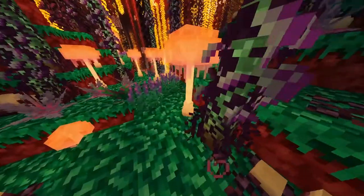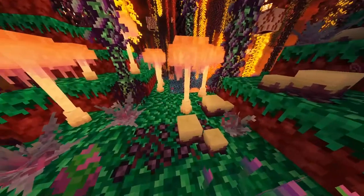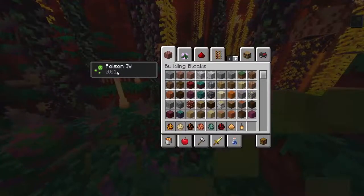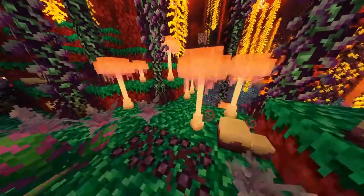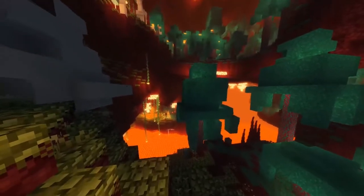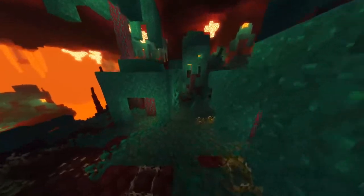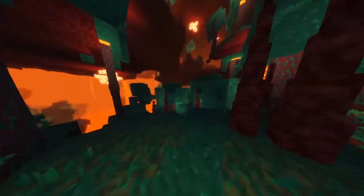In the Nether Jungle biome, you can actually step into plants that act like poison ivy — they can give you poison for a couple of seconds, making the Nether even more difficult than it already was. Next is the Nether Grassland, where grass is placed with some bushes. The ground is covered with grasses and bushes, made from Nether moss, Netherrack, and soul sand. Plants include eggplants, wart bushes, the black bush, and the ink bush.